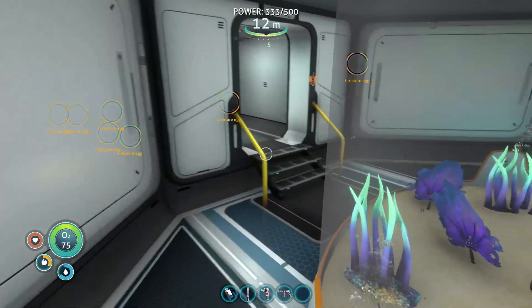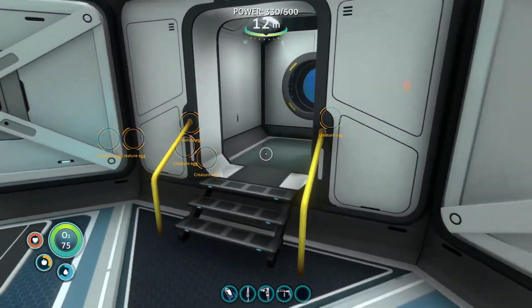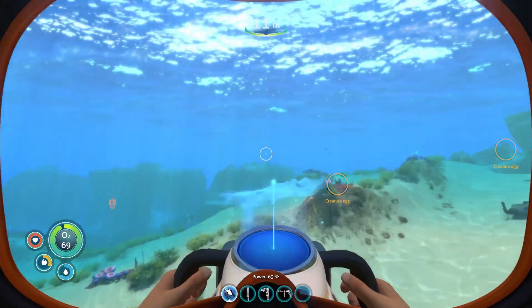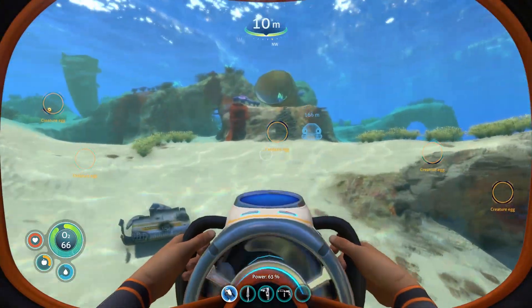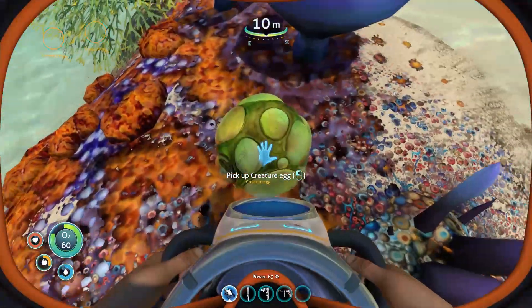But if you don't have a scanner room or a HUD or any of the things to make it easy, the crashfish can be found inside any of the caves where you find crashfish chasing you. And if you want to look for rabbit ray eggs or gasopods, the best trick is to find the adult ones circling around them or making a noise. As you can see, we have an egg right here — and that'll be a rabbit ray egg.